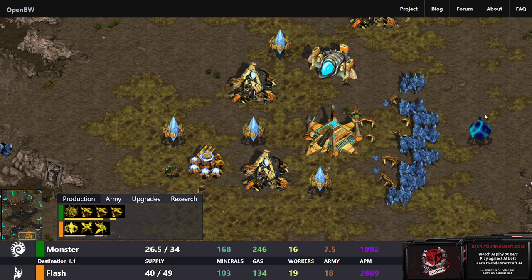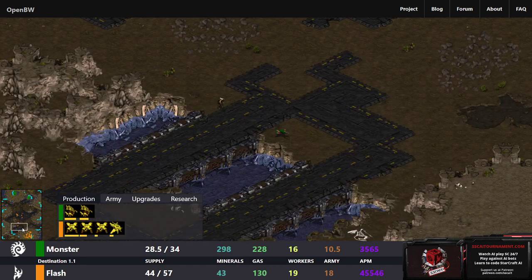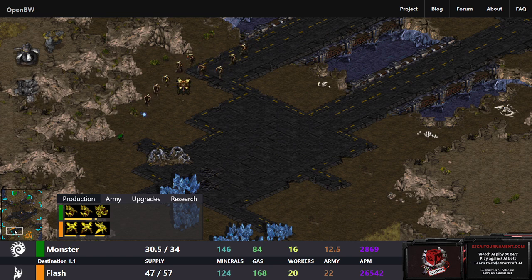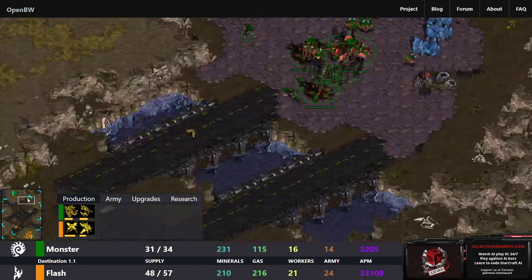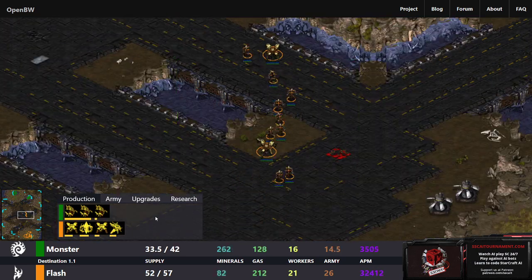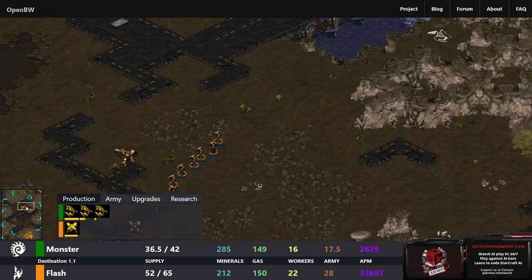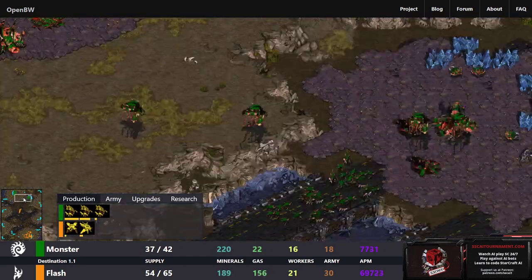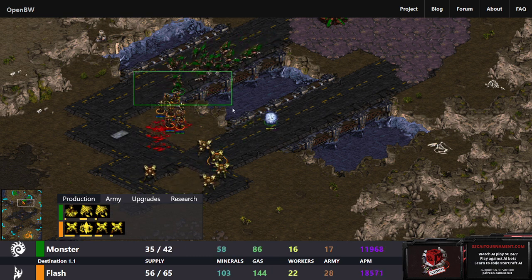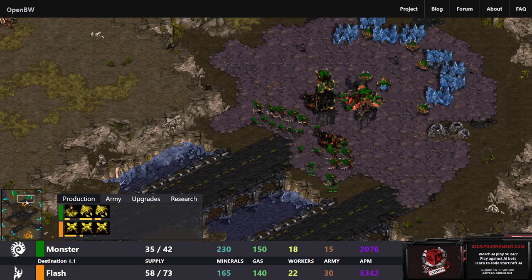Flash now has its Core and three Gateways, starting up Dragoon production. Another probe is being sent to check out the Zerg base — an interesting choice to continue sending workers up there. Monster's drone count is pretty low this game, forced to have enough units to hold Flash back. If you're going to attack you want to lead with Zealots not Dragoons. Monster is thinking about coming across the bridge and we do see an engagement, but it works in Flash's favor on that side. Monster falls back and neither side is really able to cross the bridge right now.